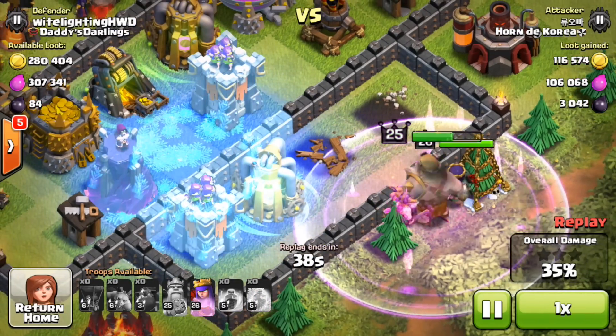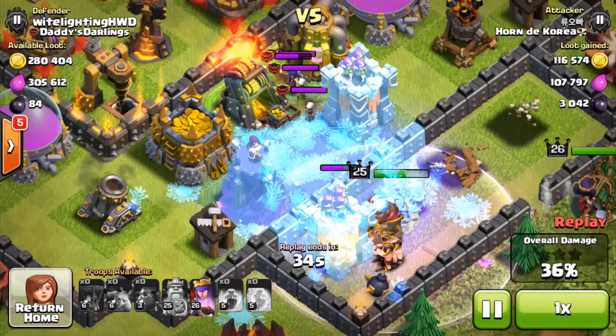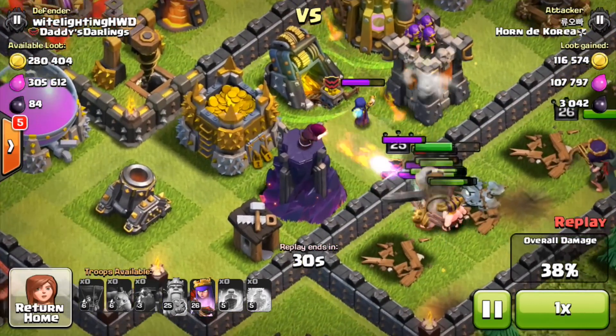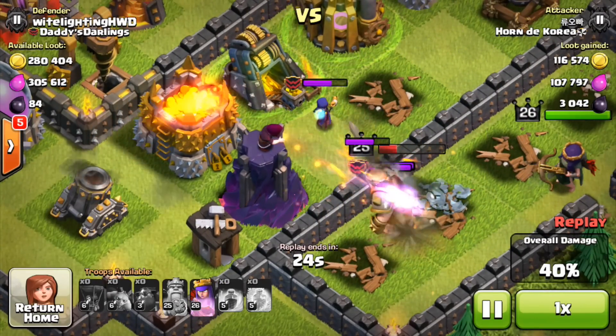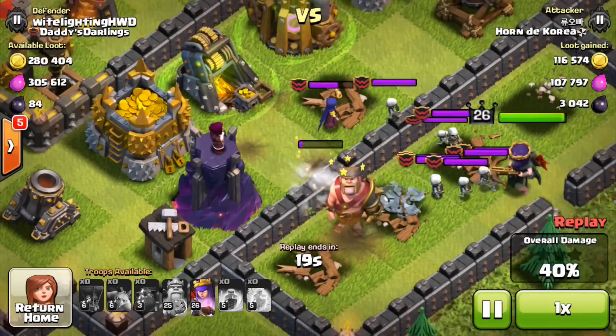All the skeletons are going to come in. He's going to put a freeze spell down on all of those defenses to help his troops get through quicker. The king and queen are going to melt through those skeletons, but my witch will be spawning a bunch more. It's going to pretty much kill the king — actually the king is going to be too occupied by those skeletons — and the X-bow is going to go to work.